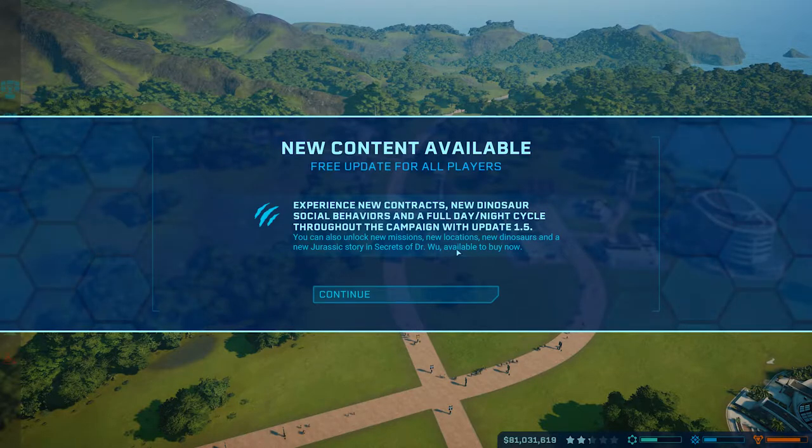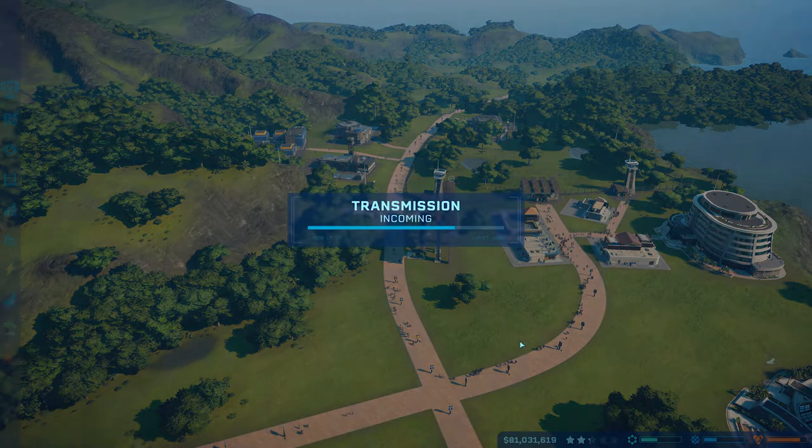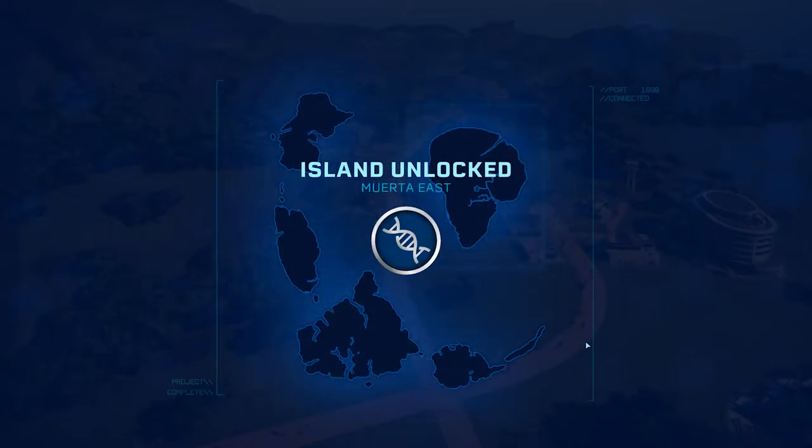New features include new contracts, new dinosaur social behaviors, and a full day/night cycle throughout the campaign with update 1.5. You can also unlock new missions, new locations, new dinosaurs, and a new Jurassic story. Secrets of Dr. Wu is available to buy now. I unlocked Muerta East.